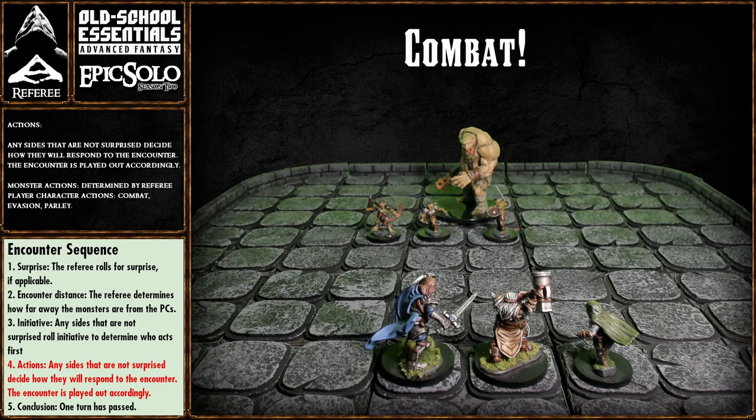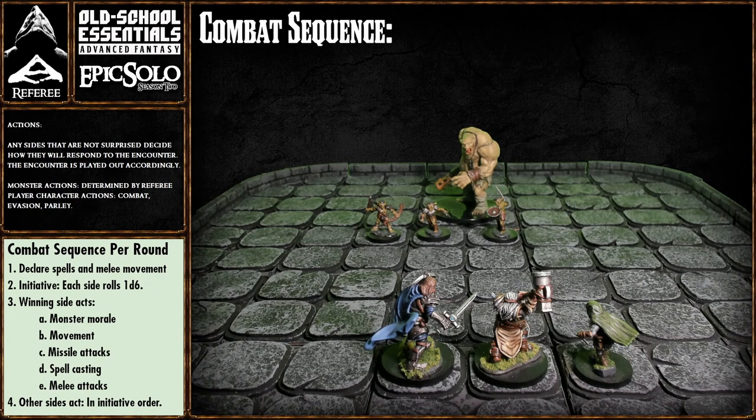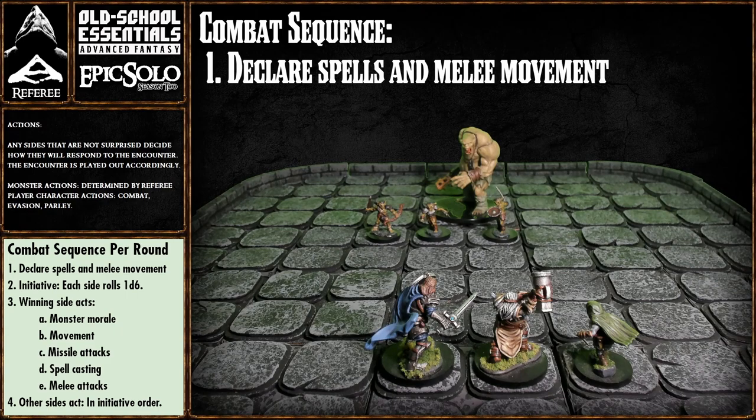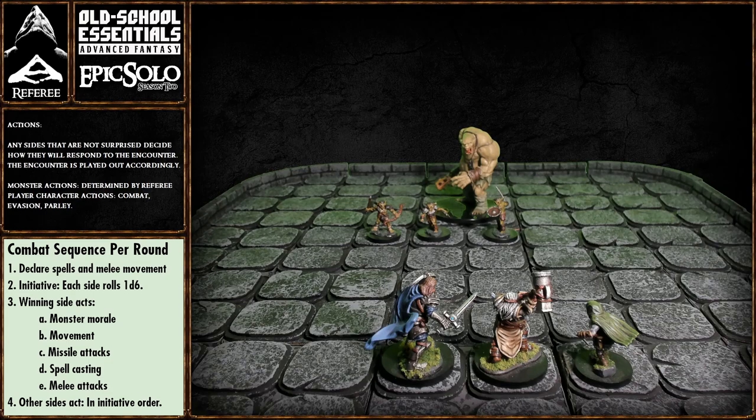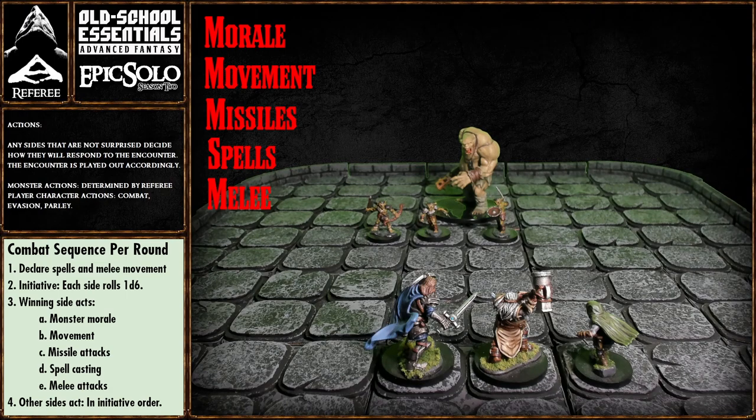That brings us to the final action: the main attraction — combat! The combat sequence per round is: step one — declare spells and melee movement; step two — initiative; step three — the winning side acts in this order: monster morale, movement, missile attacks, spellcasting, and melee attacks; step four — the other side acts in initiative order. A helpful mnemonic: Morale, Movement, Missile, Spell, Melee — MMM SM. Once you get that down, combat is a breeze.